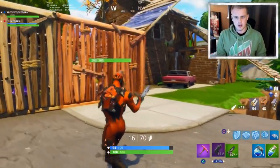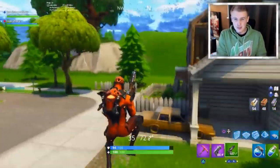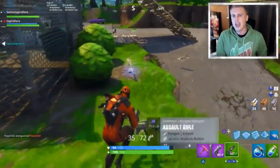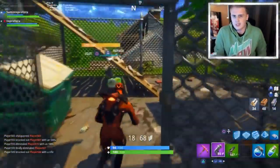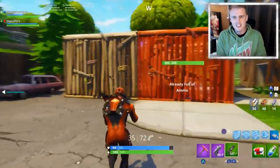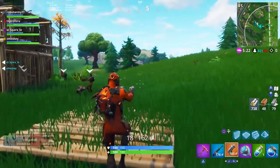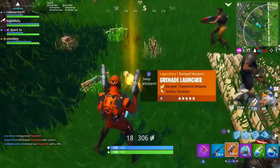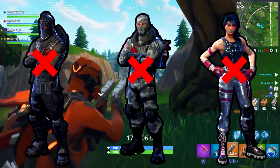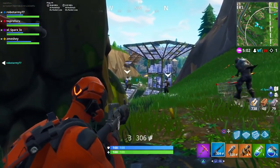I counted all the skins currently in Fortnite, and we currently have 140 released skins, with 11 more on the way, so that's 151 different skins in Fortnite. A lot of these skins came out once or maybe even twice and haven't been cycled back because the more skins they add, it's just tougher to showcase every single skin. These are 7 skins that are rare, and only skins that were featured in the item shop — not free skins or battle pass skins.